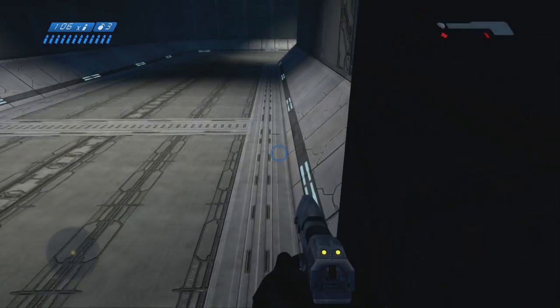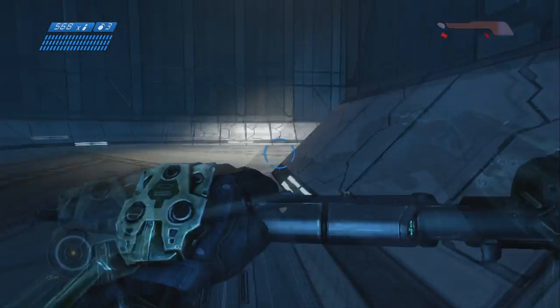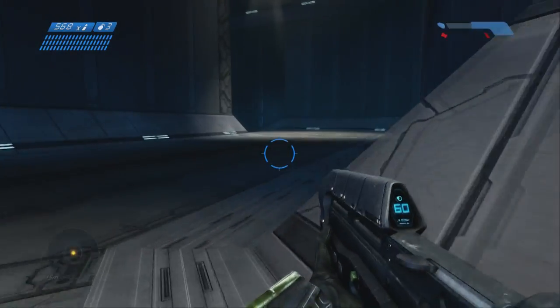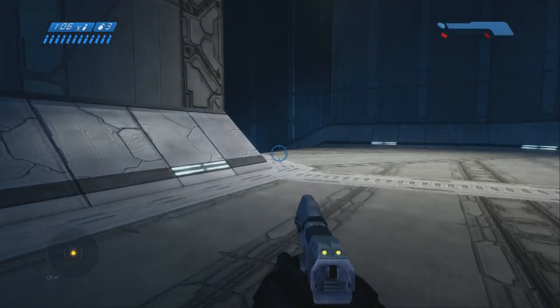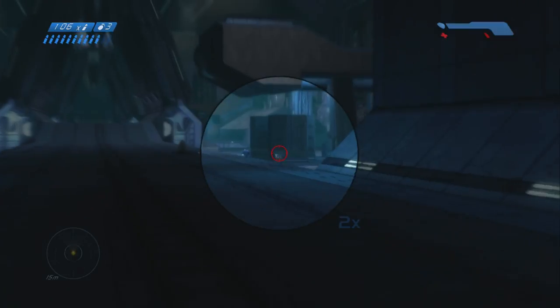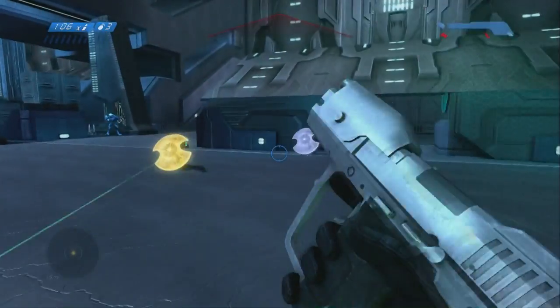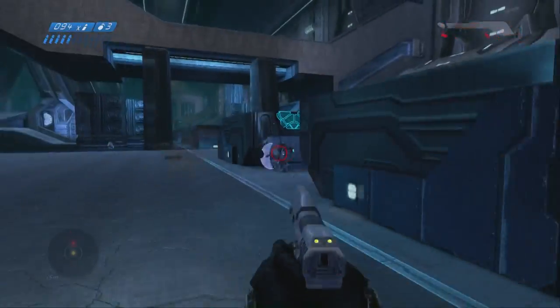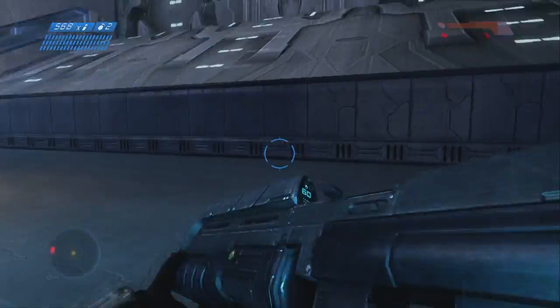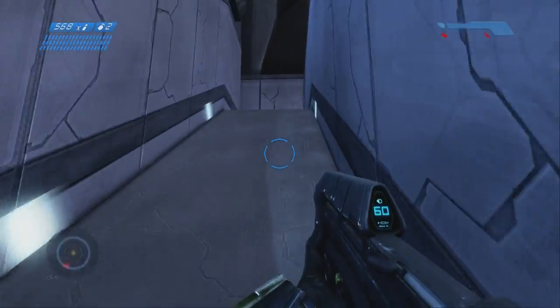You can see it took all of my health away except for one bar. Make sure you wait for your shield to recharge before you do that grenade jump, because you need all your health and all your shields in order to do that. Unless you want to do it on normal, in which case the grenades are not as powerful, so it wouldn't take as much damage away from your body.